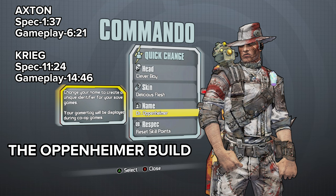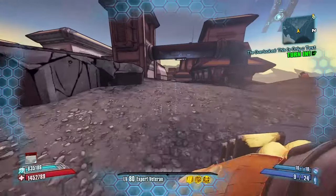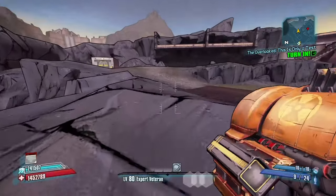What's up guys, MontyFort28 here and today I'm going to be showcasing the Oppenheimer build. This is a level 80 OP0 build that you can run on Axton and Krieg to go through maps absolutely nuking everything.